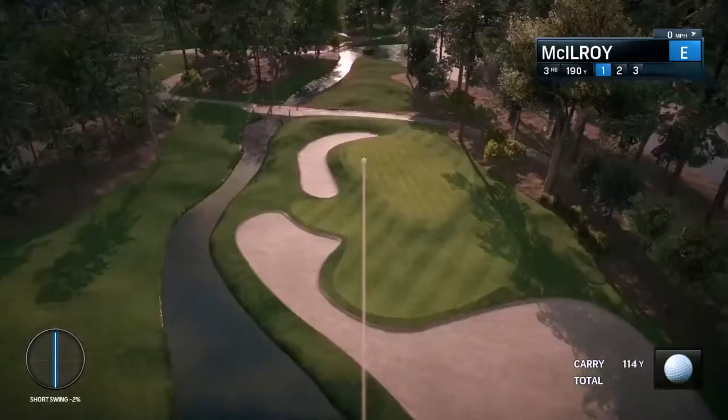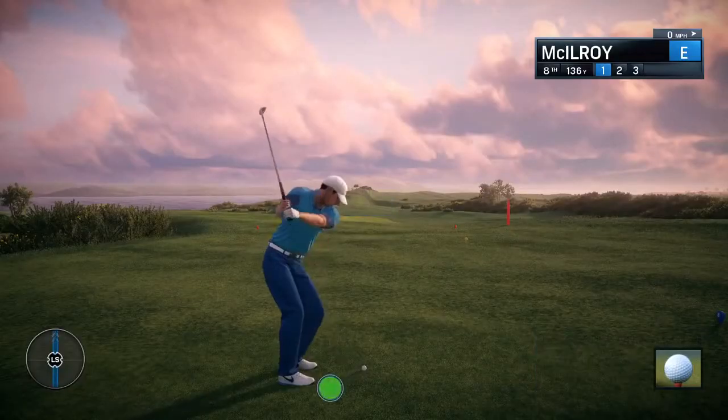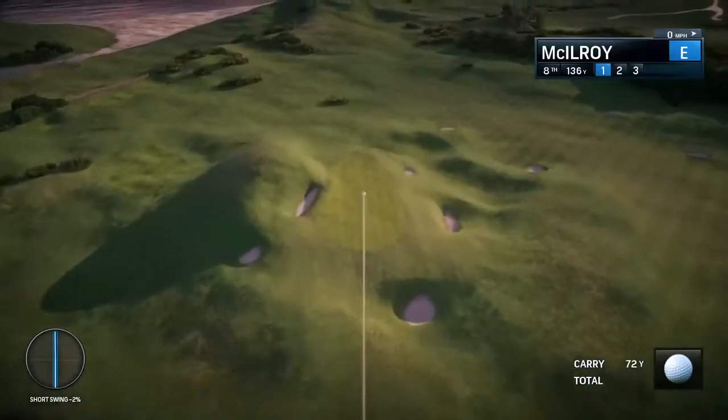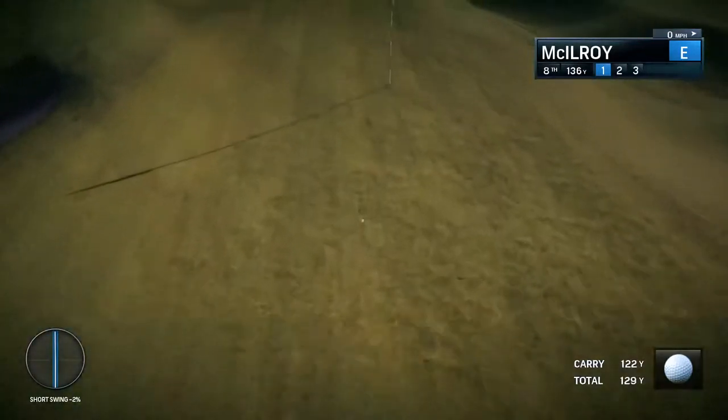Florida courses such as TPC Sawgrass will play soft, with the ball not traveling far after landing. By comparison, links courses such as Royal Troon will have much firmer fairways and greens, causing the ball to bounce and roll much further.